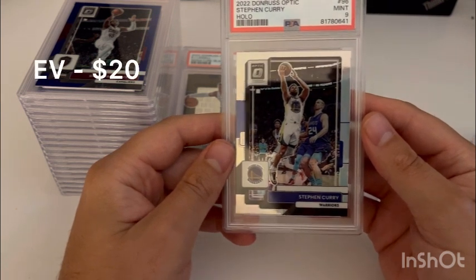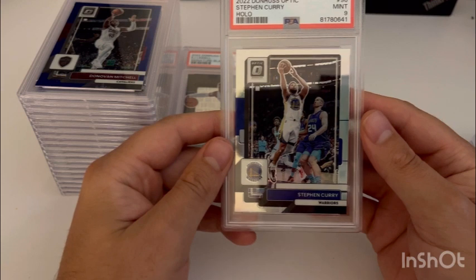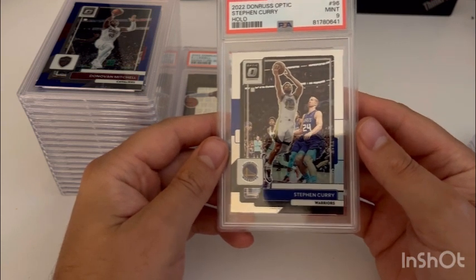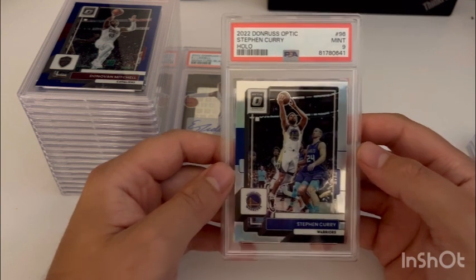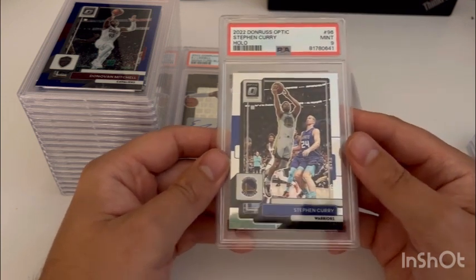Next card I would not have sent if I thought it was going to get a nine. This one looked very centered to me, maybe a touch bottom heavy. This is just the standard Curry holo out of this year's Optic — ended up getting the nine, unfortunately.